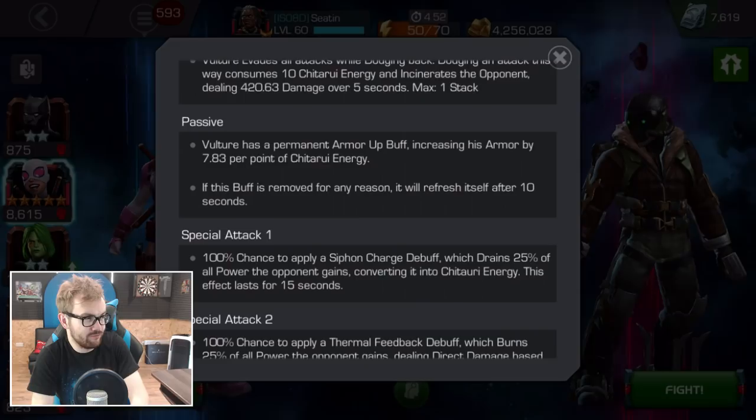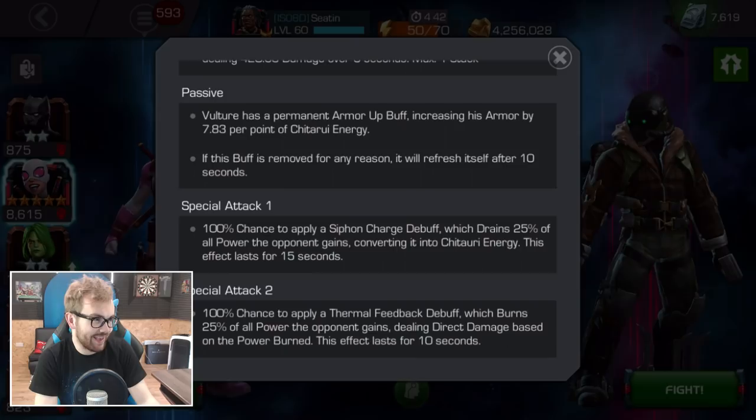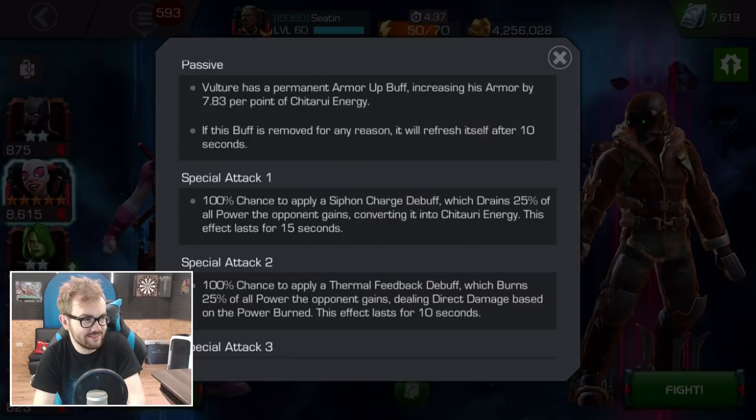Vulture has a permanent armor up buff, increasing his armor for each point of Chitauri Energy. That doesn't seem like it's going to make a huge difference to the character, but it's nice to have. And if the buff is removed for any reason, it will refresh itself after 10 seconds. So if you fight this character with Dr. Voodoo, you can get some free poison every 10 seconds.